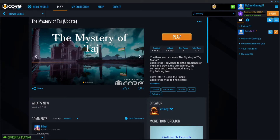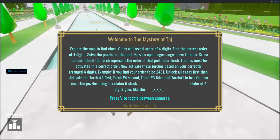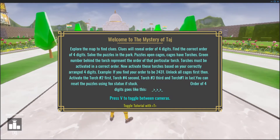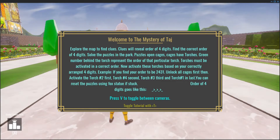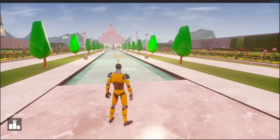Mystery of Taj. Okay — explore the map, find clues. Clues reveal the order of four digits. Find the correct order of four digits and solve the puzzle in the park. Puzzles open cages — cages have torches. The green number behind the torch represents the order of the particular torch. Torches must be activated in the correct order. Activate these torches based on the correctly arranged four digits. For example: if you find your order to be two, four, three, one — unlock all cages first, then activate torch two first, then torch four, torch three, torch one. You can reset the puzzles using the fox. Press if you need to toggle between cameras. Okay, sweet.